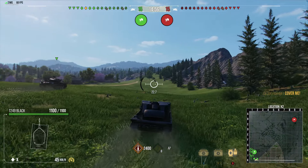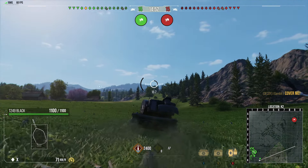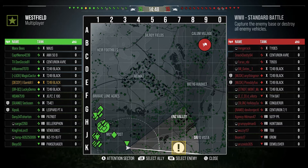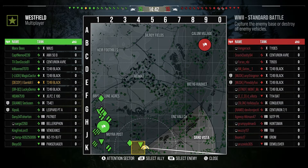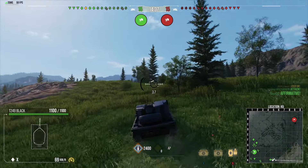Welcome back everyone. In today's video we are featuring the first tier 10 premium light tank as well as the first tier 10 with silver bonus. This is a black tank so it gets a 25% silver bonus, and it's also introducing a new mechanic to the World War 2 game mode: the Gatling gun.